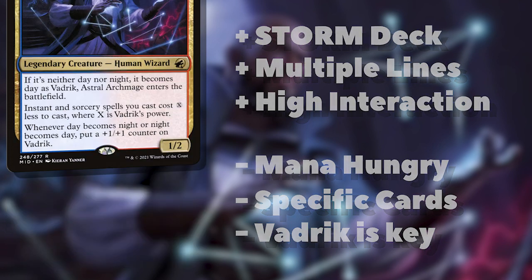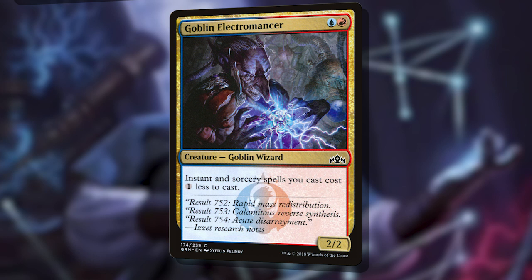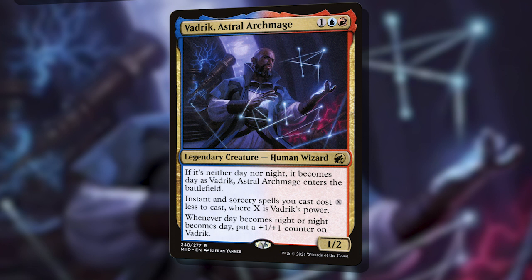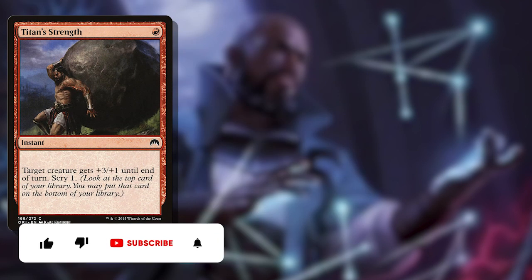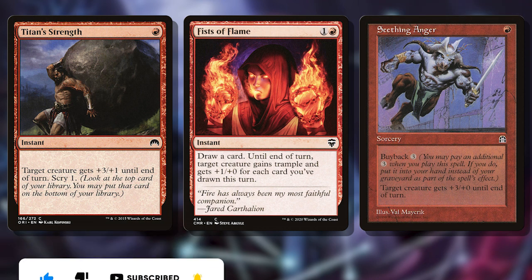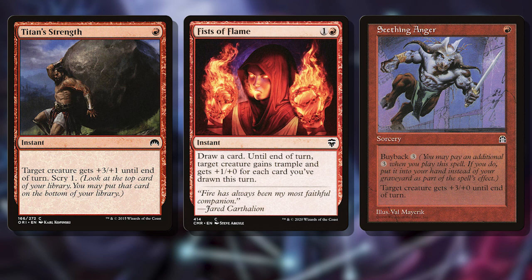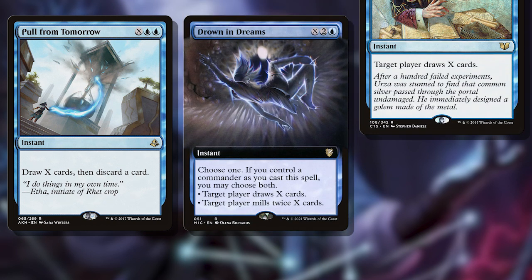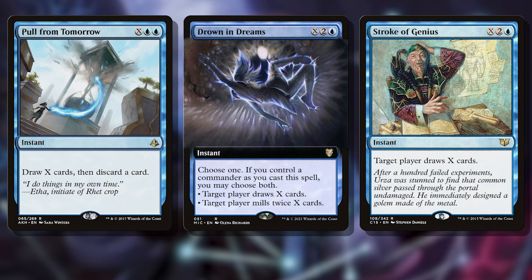Vadric is pretty unique in that he's basically a Goblin Electromancer in the command zone, reducing the cost of spells you cast by one. But the longer he stays out and the higher his power gets — either naturally through the day-night cycle or via a few pump spells — we can start discounting everything we cast by a lot. Vadric turns pump spells like Titan Strength, Fists of Flame, or Seething Anger into rituals, discounting the colorless mana on spells you cast afterwards. In particular, this is helpful in casting some bigger payoff spells like Pull From Tomorrow, Drown in Dreams, or Stroke of Genius — in some cases with X being high enough that we can draw our entire libraries or mill our opponents out.